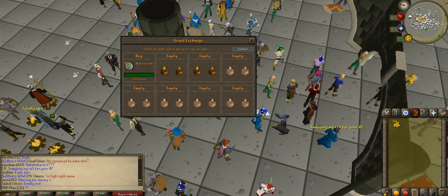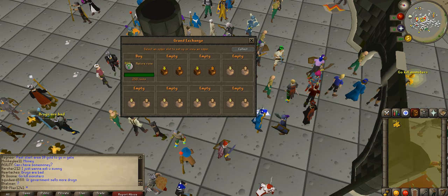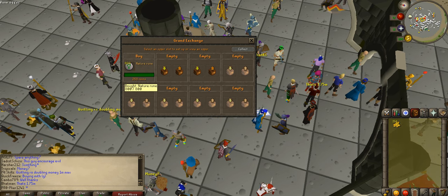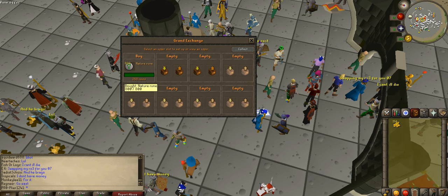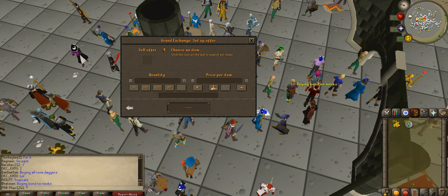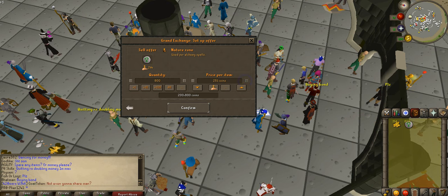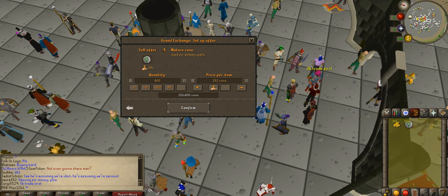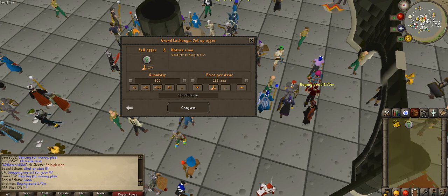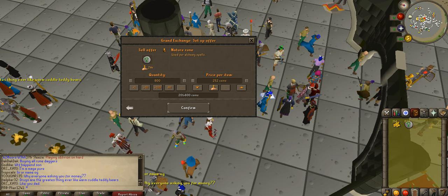Okay guys, they've all bought now — it actually took about two or three minutes. I just switched worlds, came back, and it was already done. So I'm going to sell them at 252 each and it should sell pretty fast. I made a 1.6k profit off of it, so that's not bad.